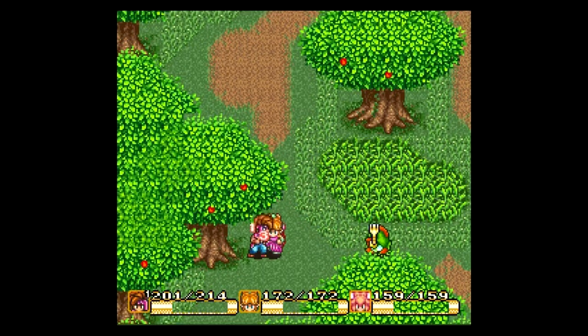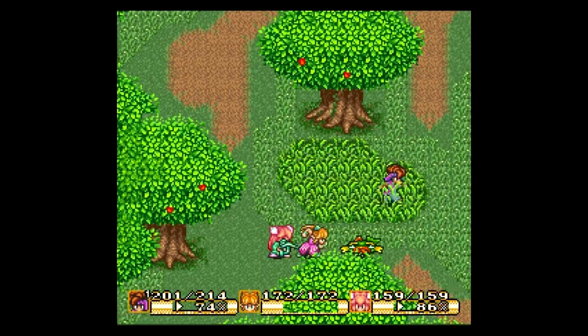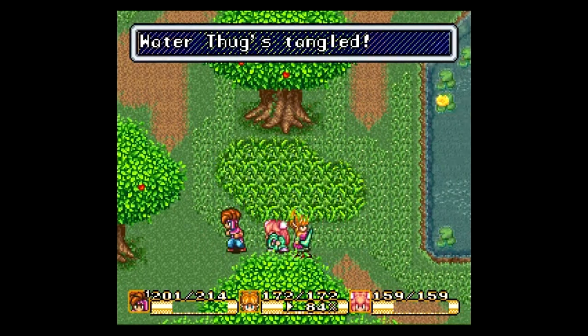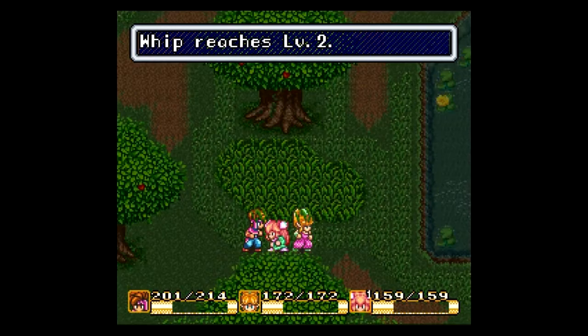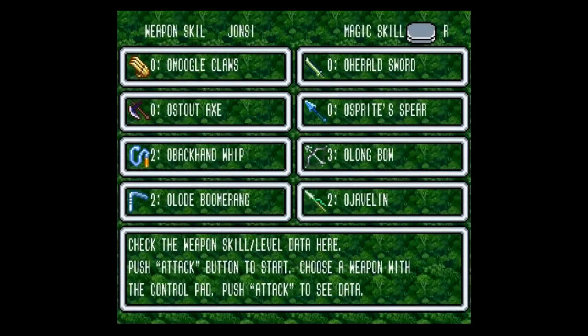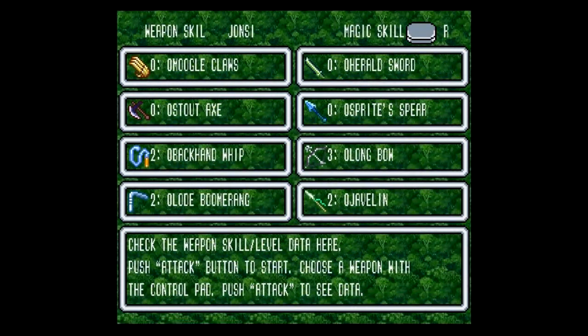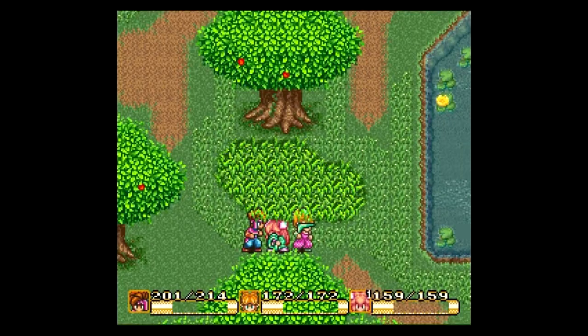Hopefully these guys don't pose too much of a problem for me. And another level up — Yancey's whip weapon skill has leveled up again. Though, don't I want to keep Yancey on the whip? Can it go to level three?